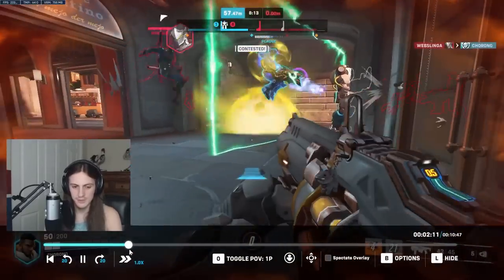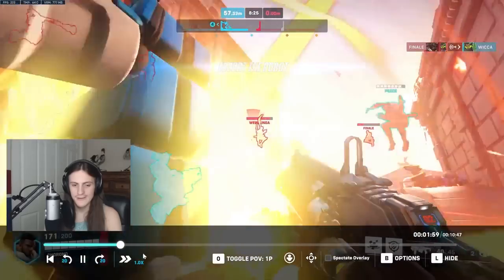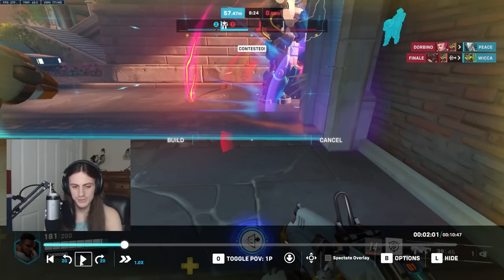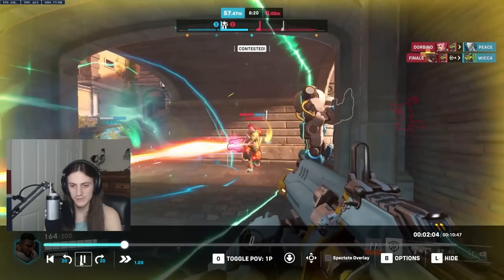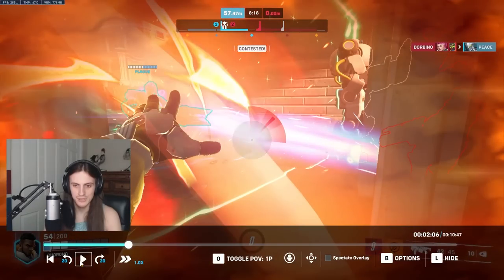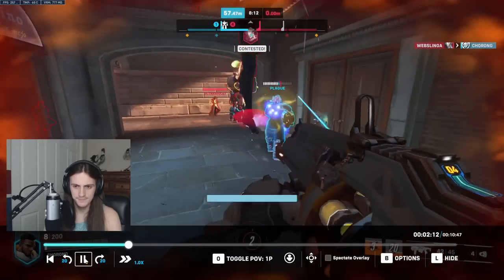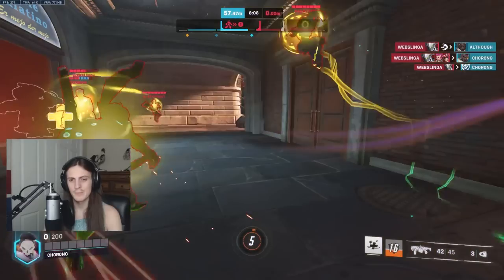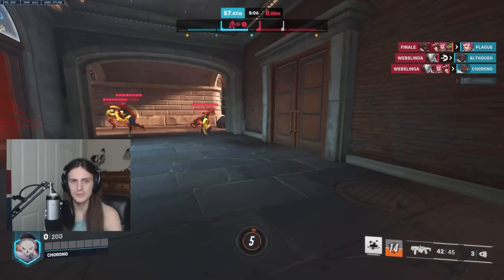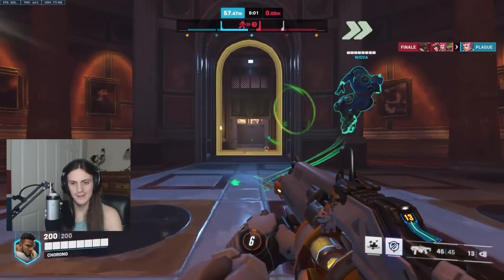The Baptiste player here did something really useful. Whenever you get caught out in a Graviton Surge, you always want to try and put your immortality field in a position where it's likely to take the least amount of damage. As you can see, he ends up tossing it directly behind him in the corner, so if the enemy wants to push forward to try and kill it, it'll be in the corner and they have to go further and get more exposed. That's really, really valuable.